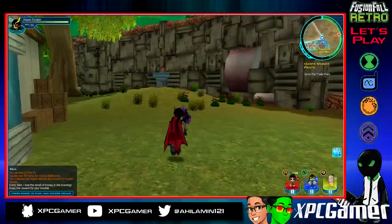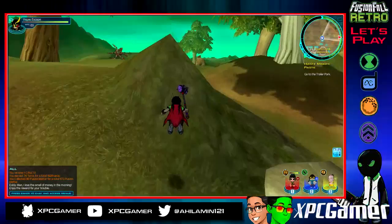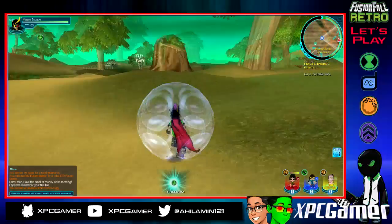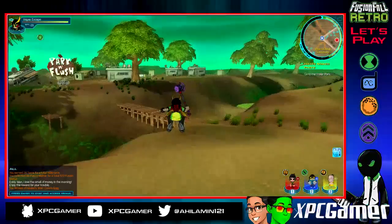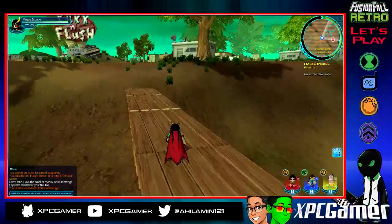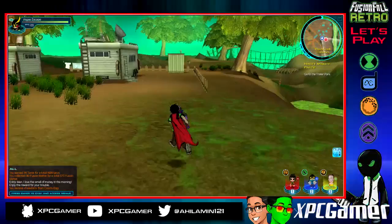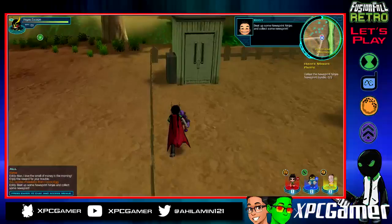There's a bounce pad over here somewhere — found it. Jump on this and head over here. Oh, I see an egg — yes there's an egg over here! So we got Freedom. Freedom is pretty useless — never choose Freedom because basically what it does is protect you from effects like stun, so fusions won't stun you or anything like that. But honestly to me it's kind of useless, though maybe someone might have a different opinion.